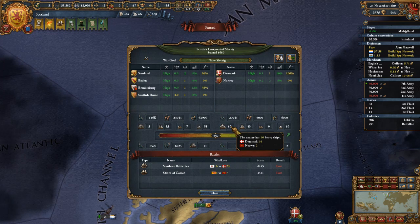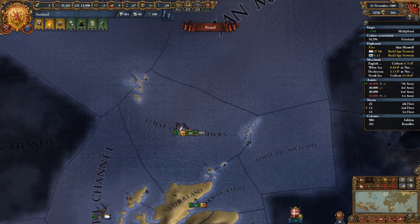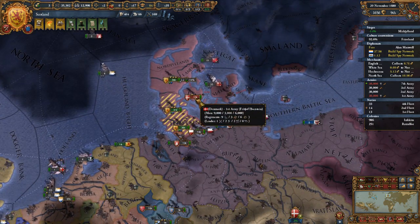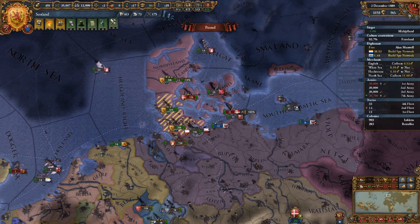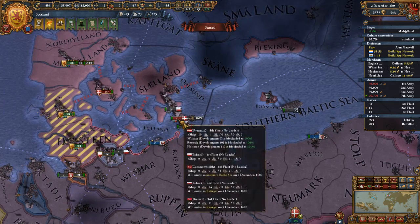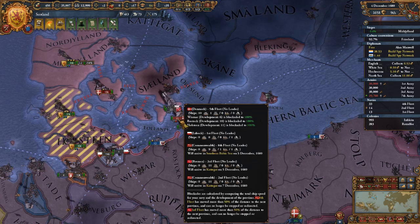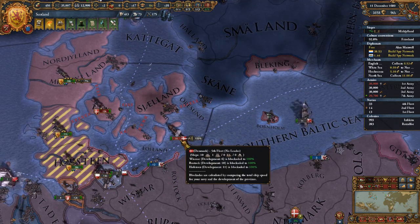Denmark has 14 heavies. They are all down here I guess. We are taking it alone — here are ships. Ten heavies. Ten heavies and one other ship — a light ship.